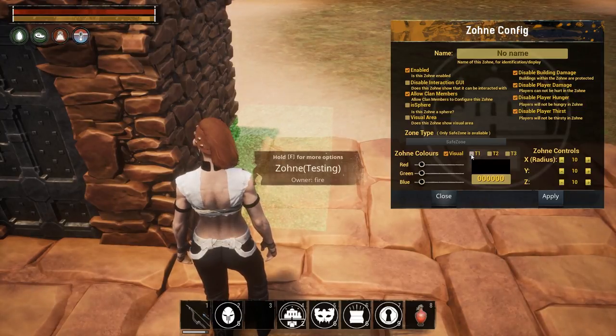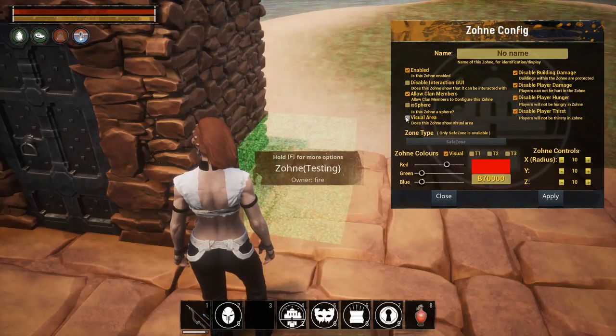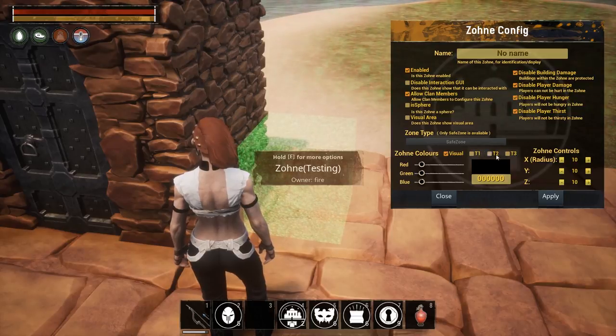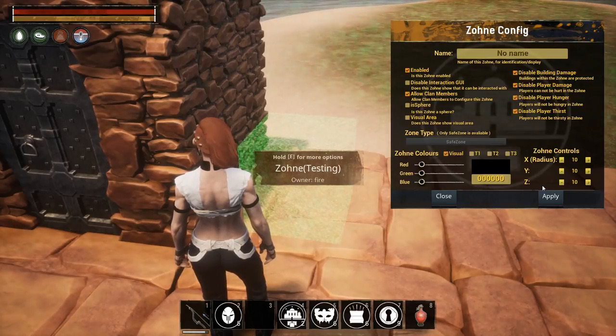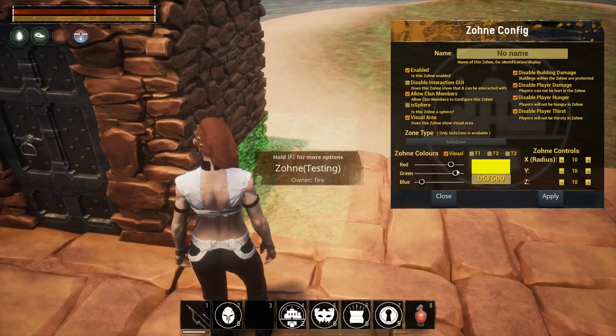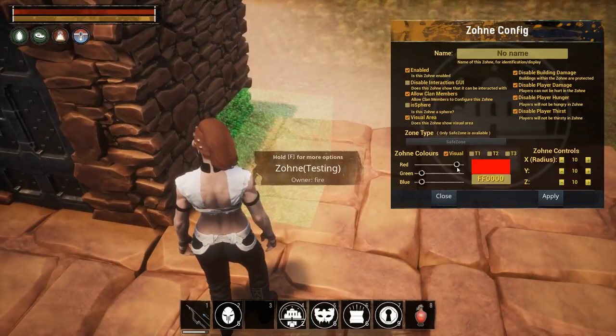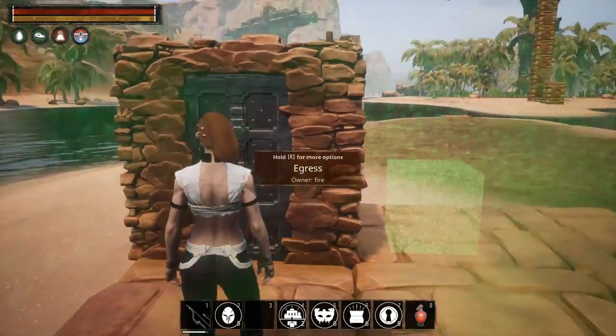You can change the color of the zone and the color of structures inside it, but that option seems to be currently disabled. Over in the controls you can change the size, and you can change the visualization color — so if we do bright yellow and click Apply, there we go. That's pretty much all you need to know about zones.